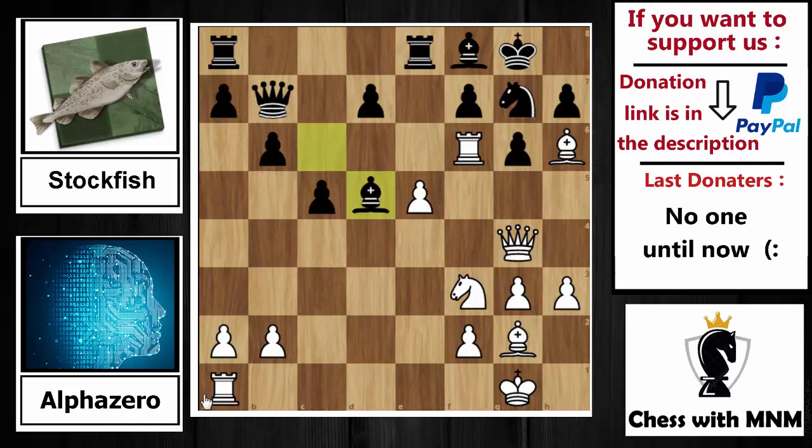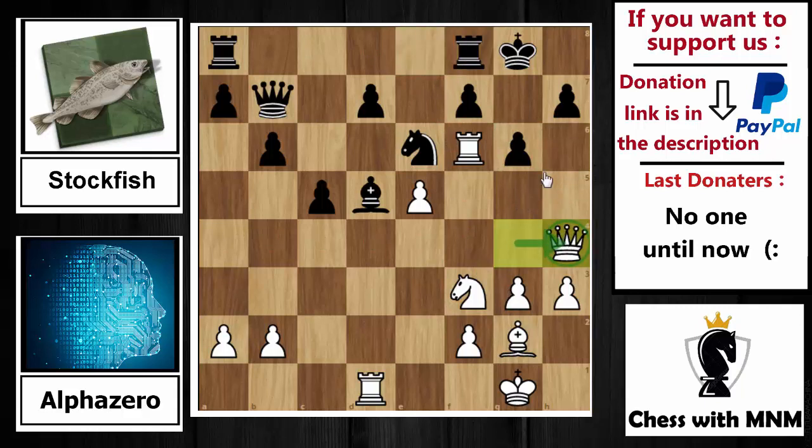Immediately AlphaZero captures: knight capture on d5, bishop capture on d5. Rook to d1 puts pressure on the bishop on d5. Knight to e6 is played, developing the knight. As said, when you move your knight the bishops are exchanged — bishop capture on f8, rook capture on f8. Now queen to h4 is played by AlphaZero, with the idea of queen to h6: when you move your knight away, knight to g5 follows, and then queen to h7 is a checkmate threat.